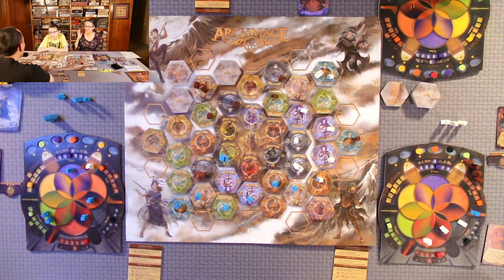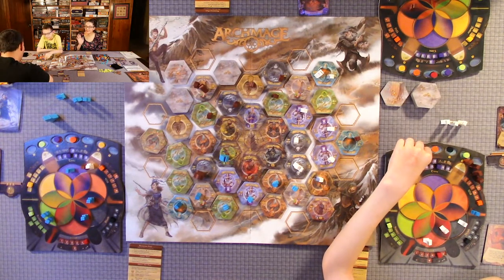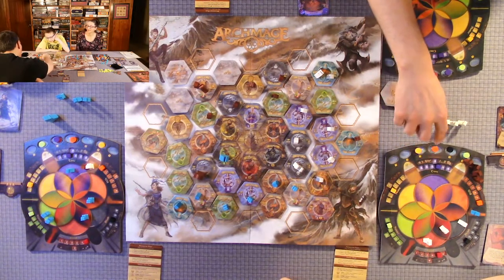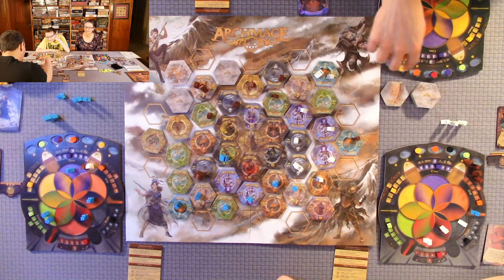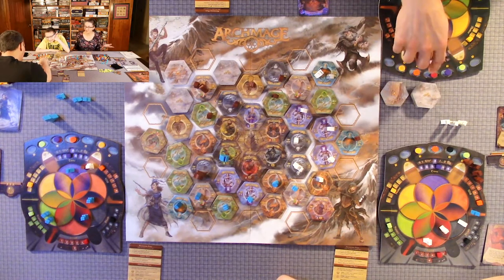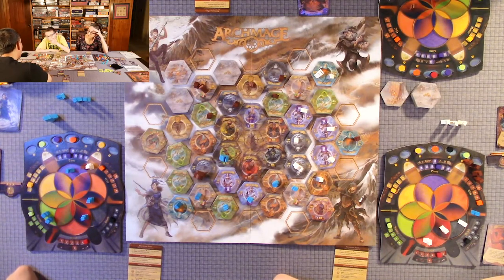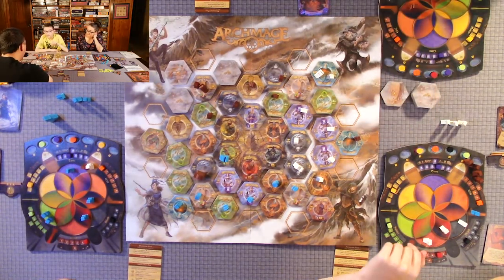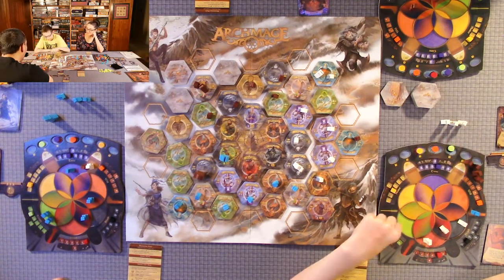Players discuss forgetting to move their planets, commenting the planet movement mechanic is hard to remember — they wish there was a normal turn round tracker instead. One player notes they've moved theirs three times and another hasn't been keeping up. Another says you could just choose a relic of your choice at the beginning of the round to simplify it.